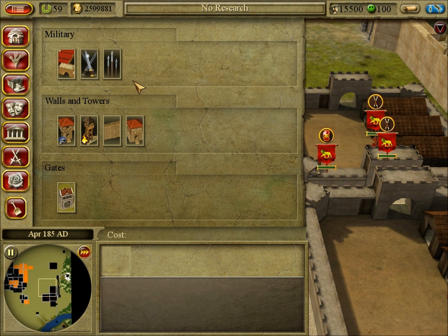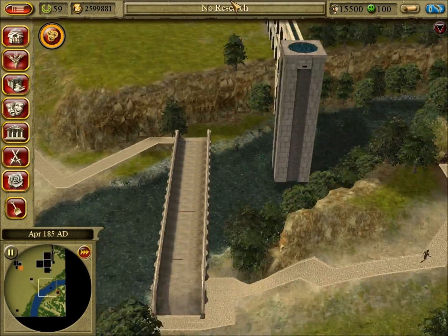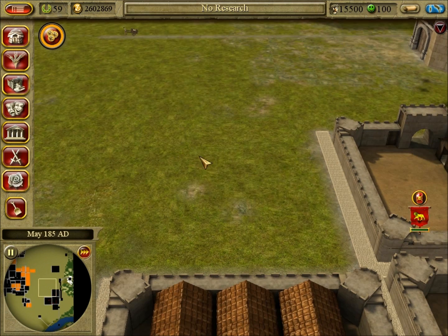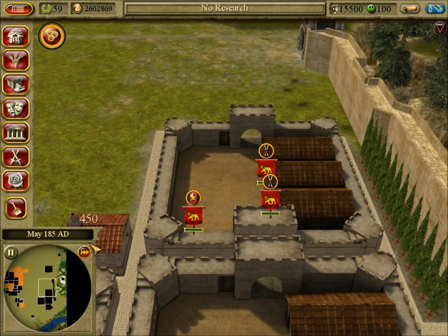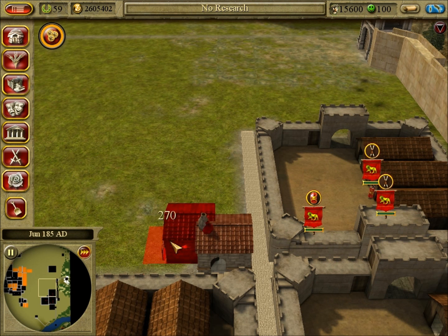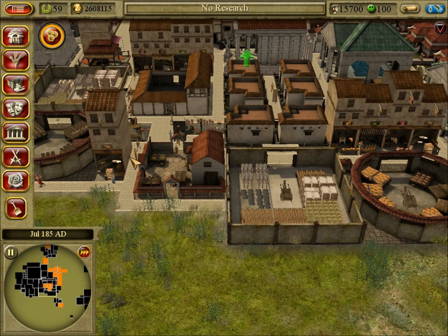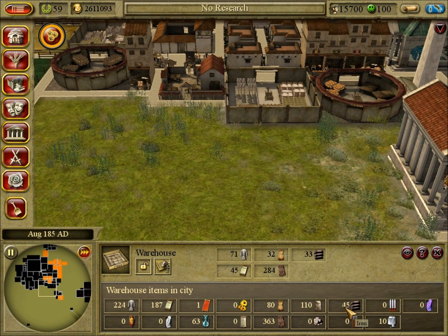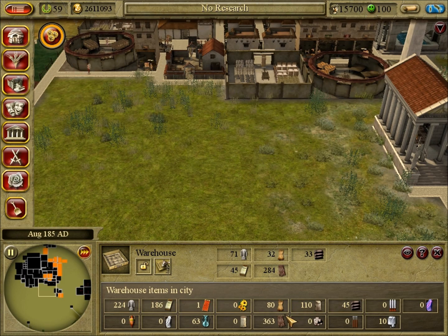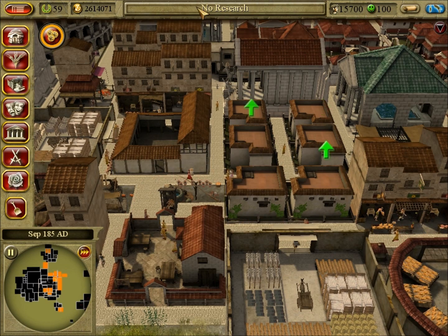One final thing we're going to do is build a sword maker — he requires iron. That's why I built the iron mine in an earlier episode. We've got a supply of iron for him. And finally, a javelin maker, and he needs wood as well as iron. We've got some iron, obviously no javelins yet, and surely we must have plenty of wood — yes, we have loads and loads of wood. So it's got loads of materials available to them.